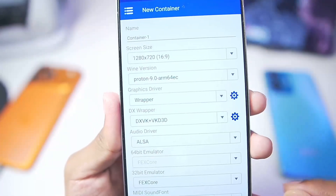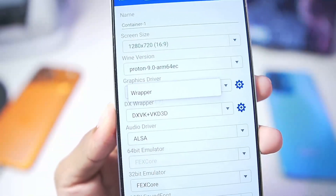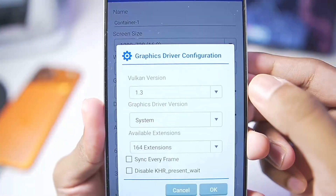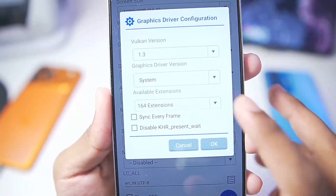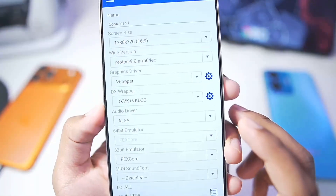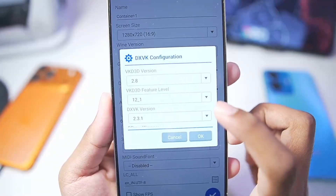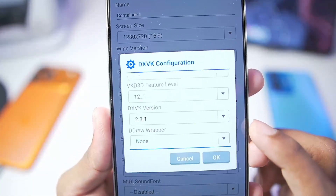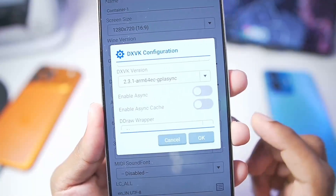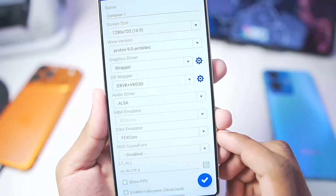Make sure to go with the ARM64 version as it provides the best support for the wrapper graphics driver. Here you only get one option inside this Windows emulator and that is the wrapper graphics driver. If you tap on settings, you can only change the Vulkan version; the graphics driver version will be system by default. In terms of DX wrapper, make sure to choose VKD3D 2.8 and set the feature level to 12_1. Scroll down and in terms of DXVK version, choose DXVK 2.3.1 ARM64EC, then enable asynchronous and tap OK.